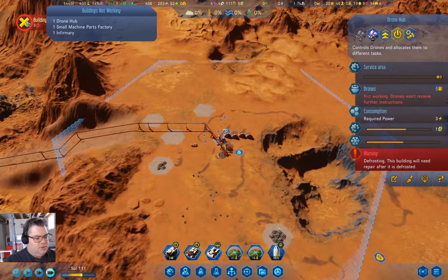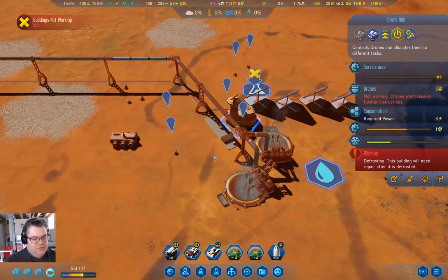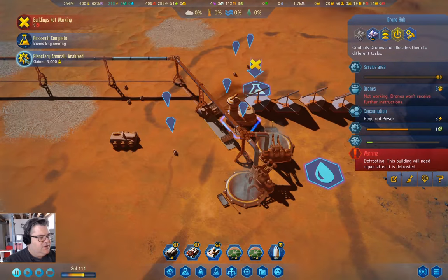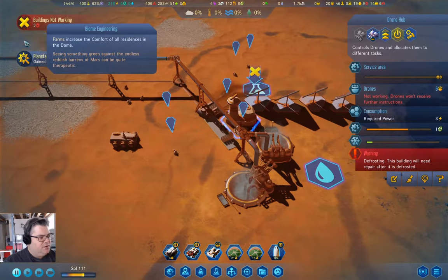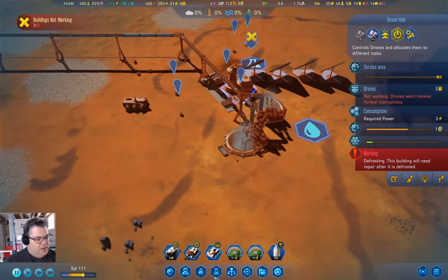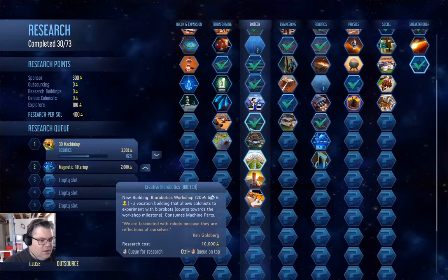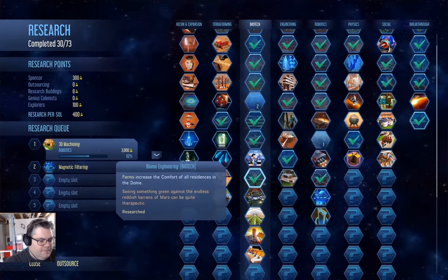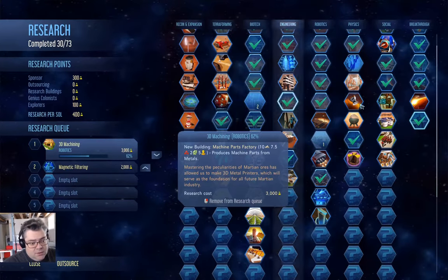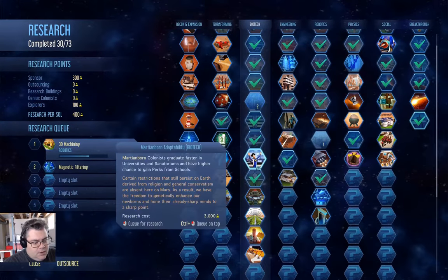Building not working — because it's defrosting. We've got biome engineering and rapid sleep researched. Now let's check in on the science — we're doing 3D machining now.